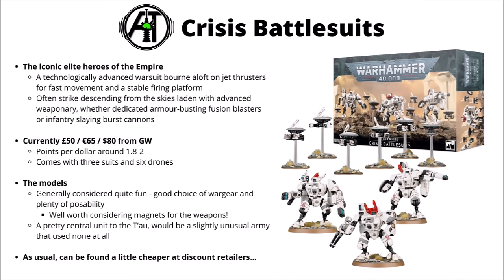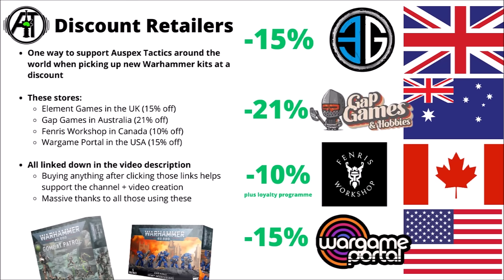They're a little bit more disposable and dynamic compared with the previous kit. I would recommend using magnets for the weapon options, allowing you to swap things out — say, rearm and retool a crisis loadout to suit your needs, swapping out burst cannons for flamers, or plasma for melter. As per normal with 40k miniatures, if you're looking to pick up some at a discount, there are affiliate links in the video description where you can save somewhere between 10% and 20% off the Games Workshop web store price.